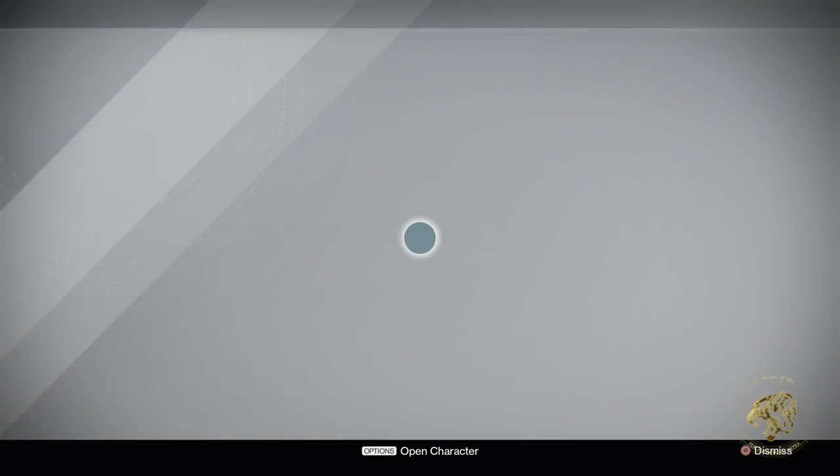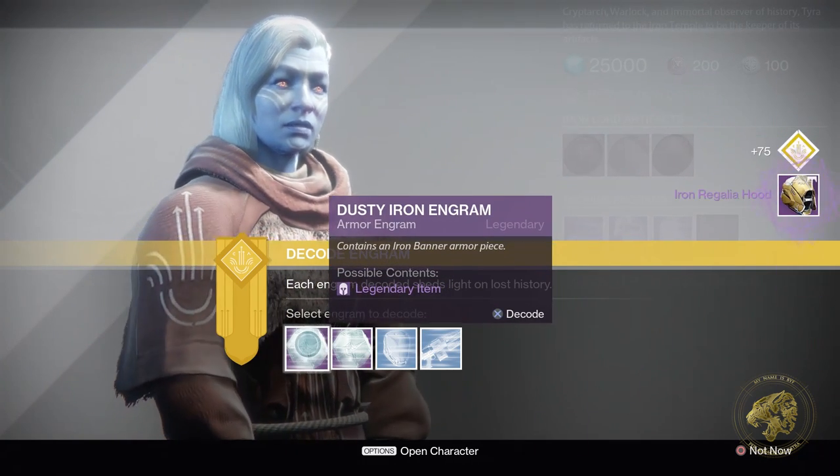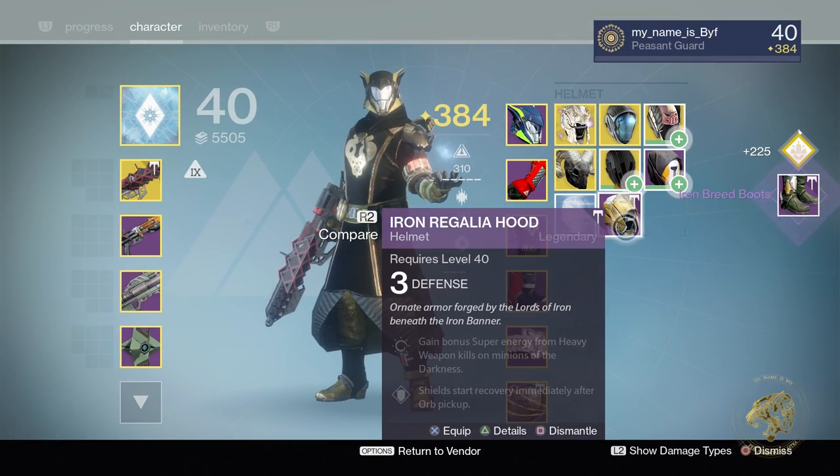Let's go ahead and decrypt a few of these just as an example. So it's Tyra Khan as usual. Iron Regalia Hood, Iron Breed Gloves, and Iron Breed Boots. Now these are all old Iron Banner items.